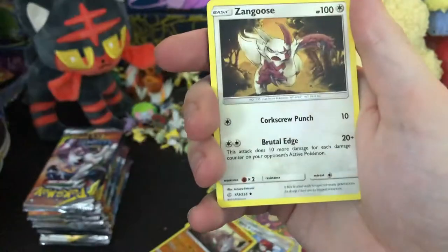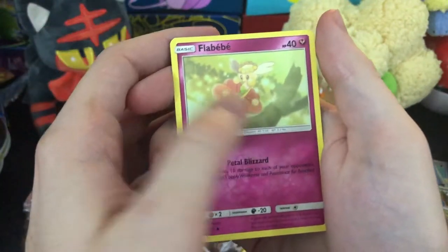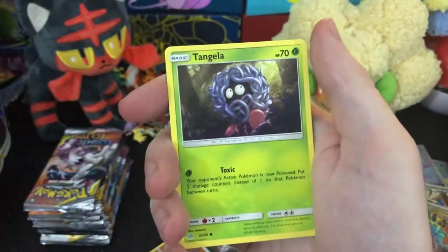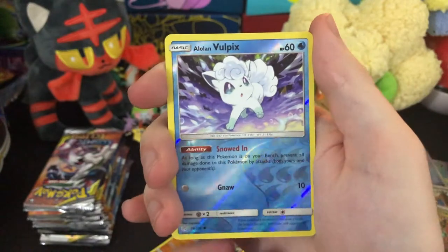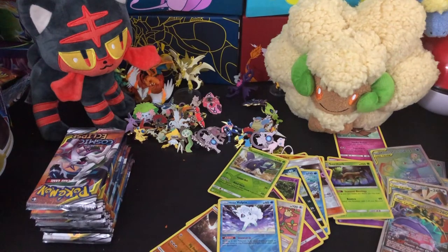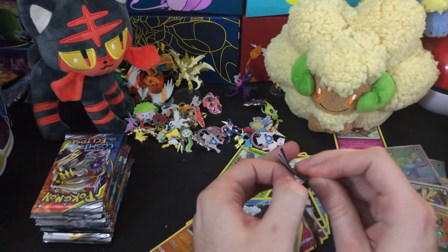We got Piloswine bumping up against a tree, maybe knocking down some berries. We got Zangoose, Gloom, Togedemaru, Trapinch. We got Flabebe — a different Flabebe this time, not in the storm, this is a happy one. Tangela. We got Duskull looking out on the city. We got a cute little baby Alolan Vulpix. For our rare, we got Mimikyu — I care about Mimikyu quite a lot, I'm sorry, should never have said otherwise.